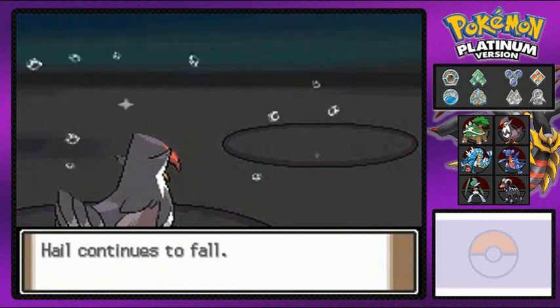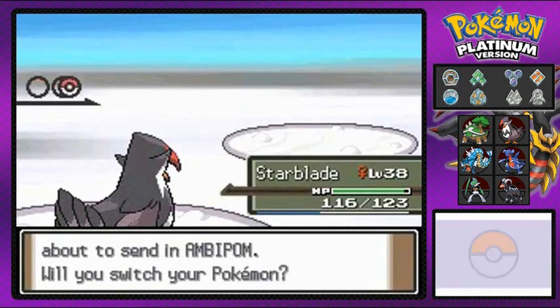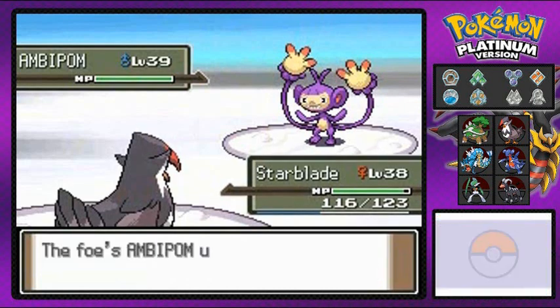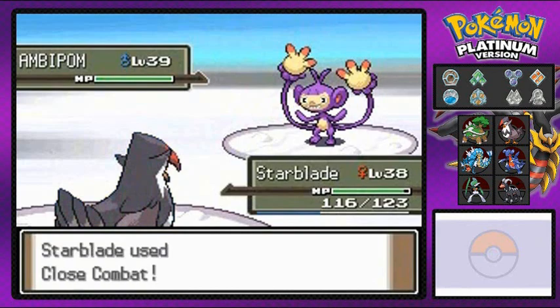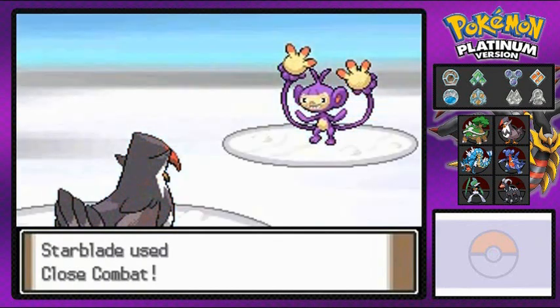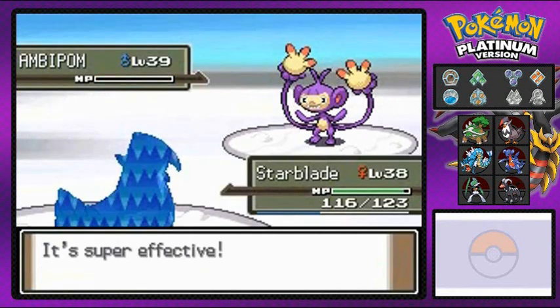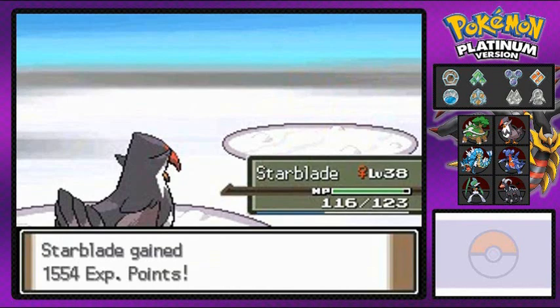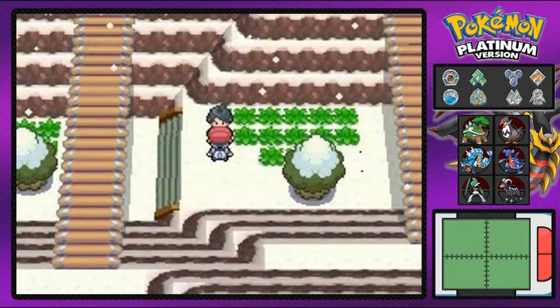It's still hailing in the snowy area. He brings Ambipom back out. I'm going to finish it off right now — go with Close Combat. Starblade uses Close Combat and takes it down! That's right — Starblade, still my favorite emo-looking Pokemon. We have defeated another ace trainer. There are a lot of ace trainers right here in the snowy area.